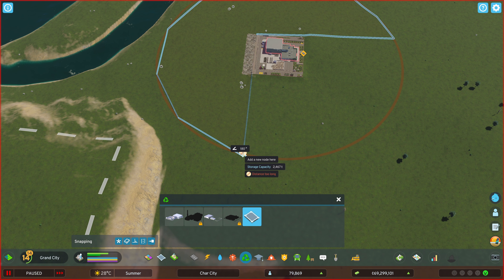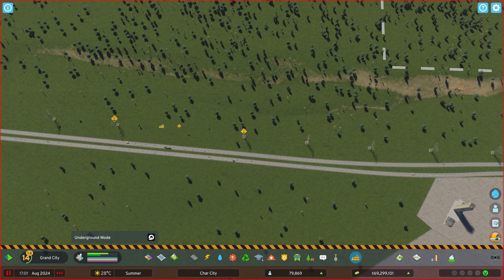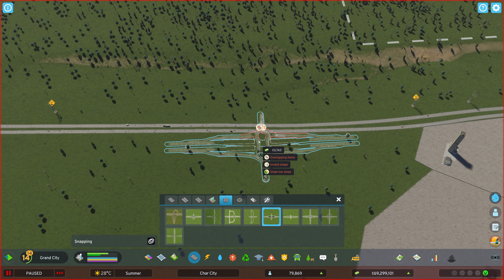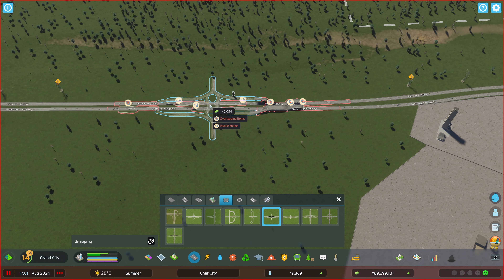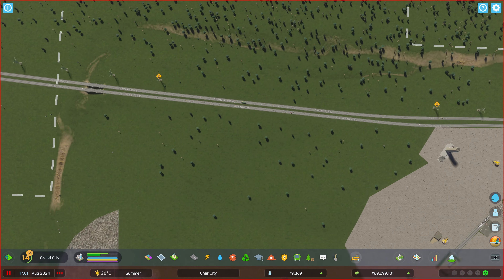We'll bring it to about here and then just bring it over. That gives us the landfill boundary. Now over here we're going to need a new on-ramp/off-ramp interchange. I'm going to remove these high-voltage cables since we don't need them to keep the city powered — only if we want to sell power. I'll go over to my highways, go to intersections, and create one that already exists — the teardrop roundabout would be fine in this area.